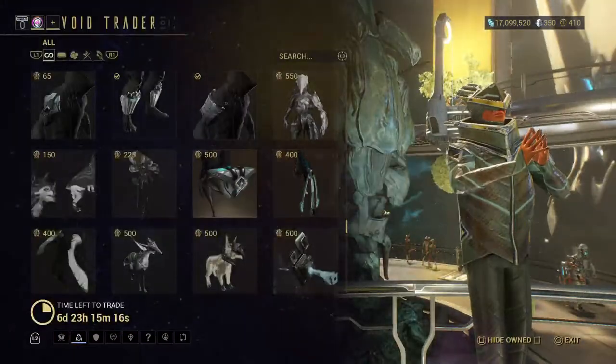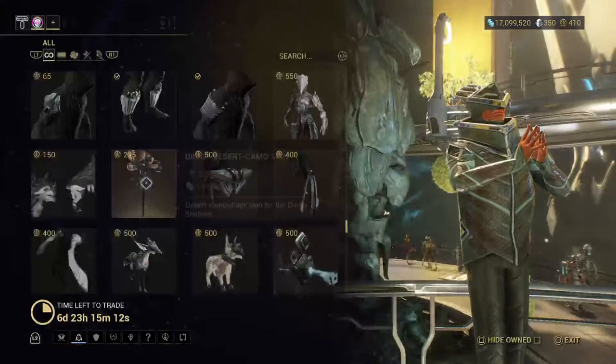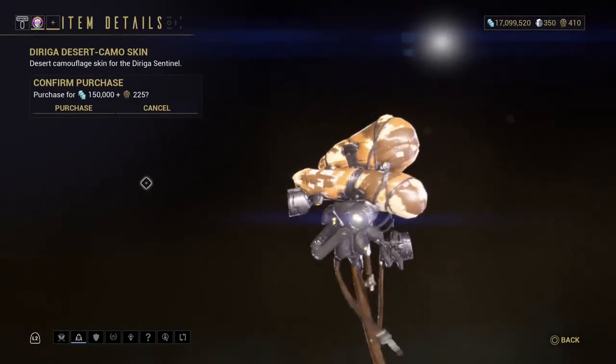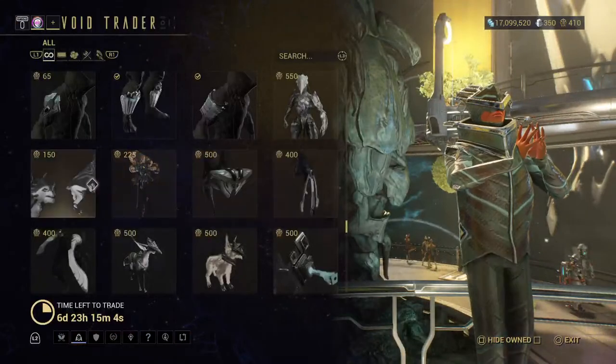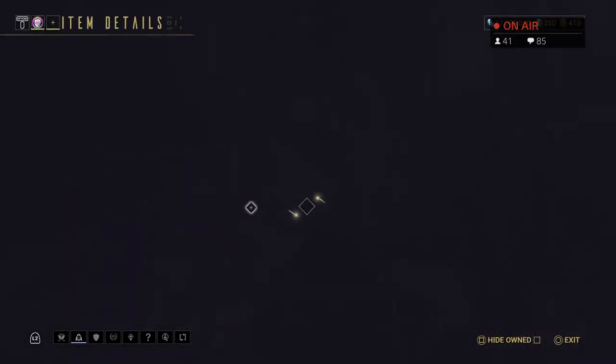There's the Sentinel tail. The Kavat Sentinel mask — so that's what this is going to look like. The camel skin for that. The Nexus fur pattern.